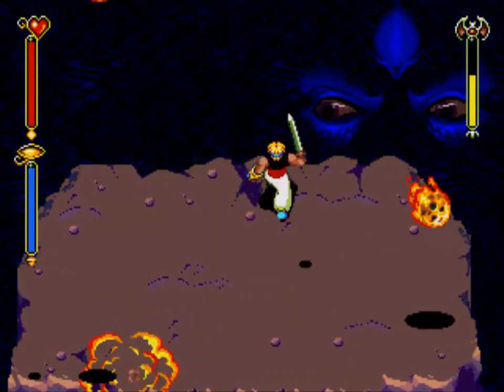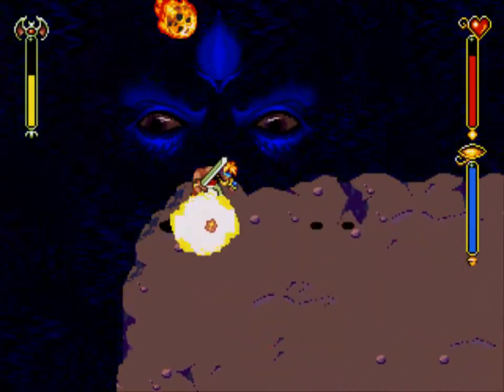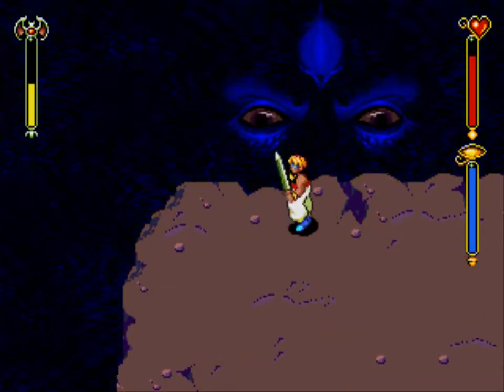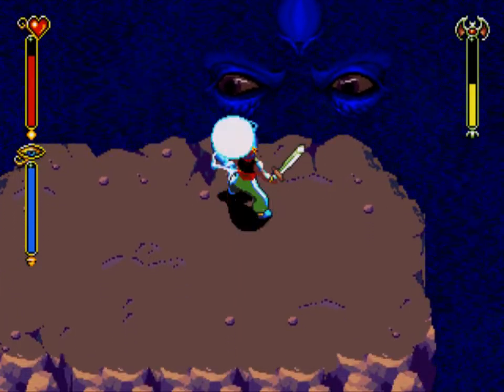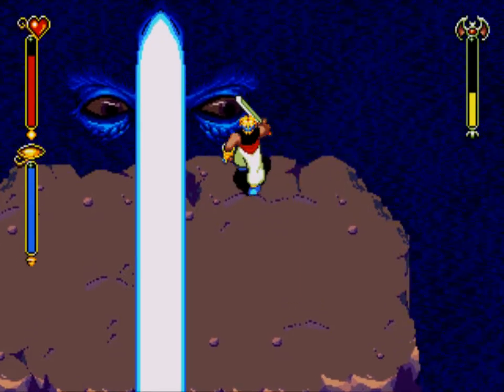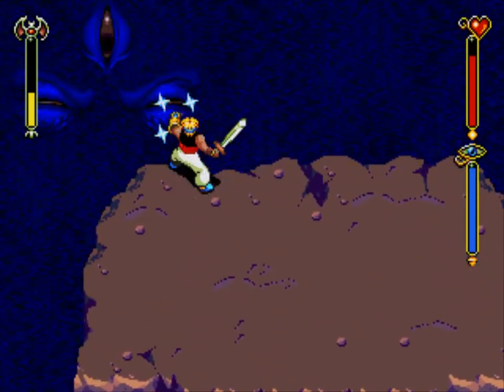Yeah! Now, the non-entity does have another attack. Come on, do it. Go for the eyes! Go for the eyes! Gouge them up! And lasers! Yep, that's the non-entity's third attack.